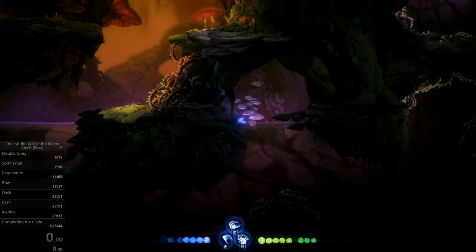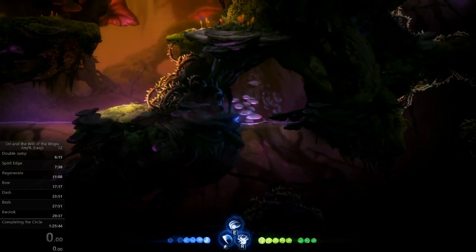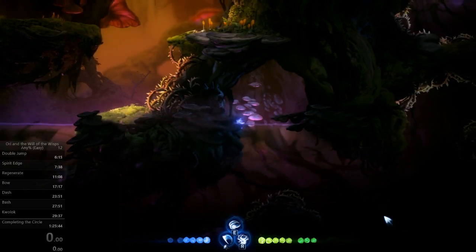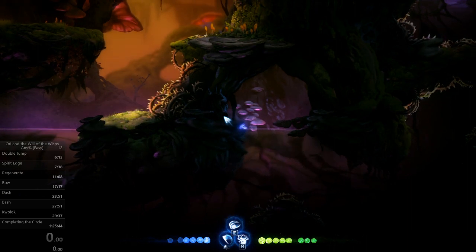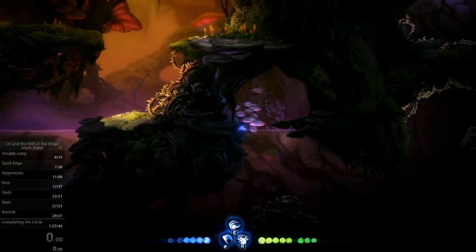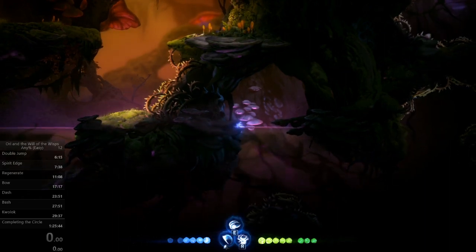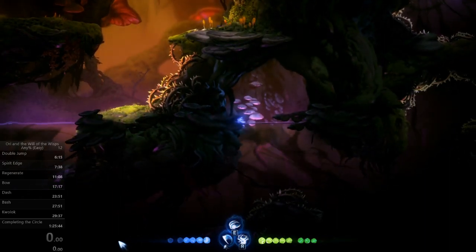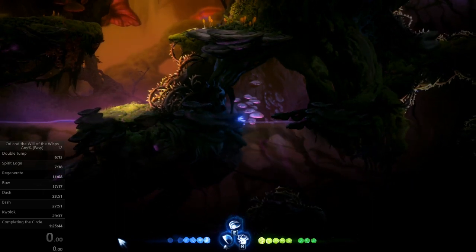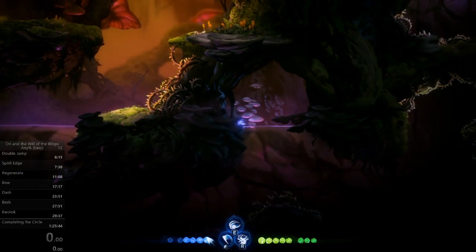On the sixth one, just after it, you're going to want to switch to holding up and left for another pure diagonal swim, and bash at the same time — up, left, and bash at once. You're going to want to aim the bash somewhere over here on screen, which looks really far over, because you have to shoot it low to avoid hitting the plant.